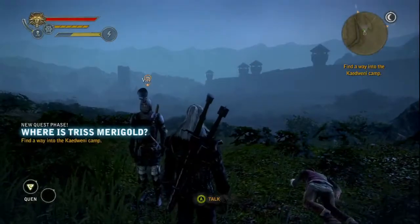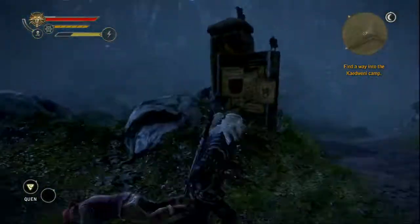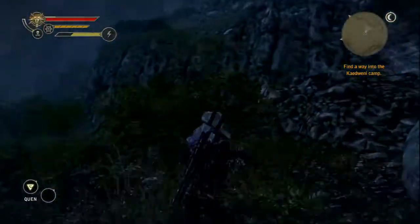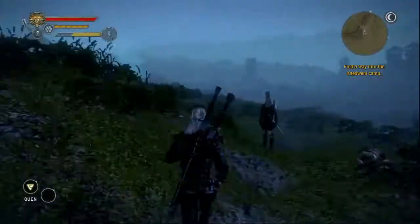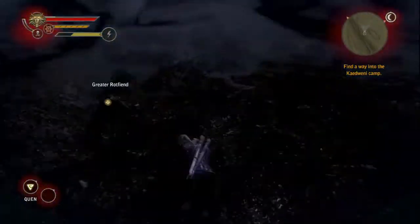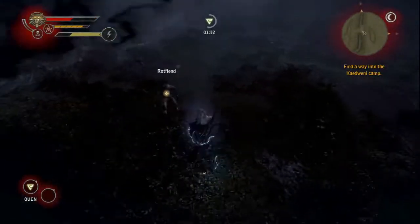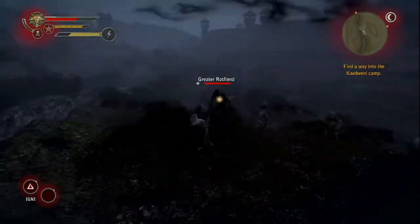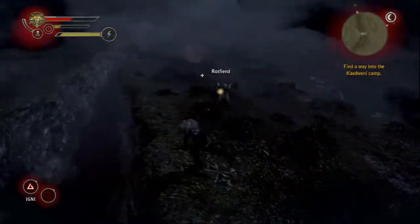We came over here for two reasons. One reason is to find out where Triss is — you'll have a little cutscene there and meet back up with a familiar friend. I'm going to be fast-forwarding through some of this because I want to show you some areas you can just go around and check out, kill some enemies for some XP, and grab a couple of loot items while you're over here.